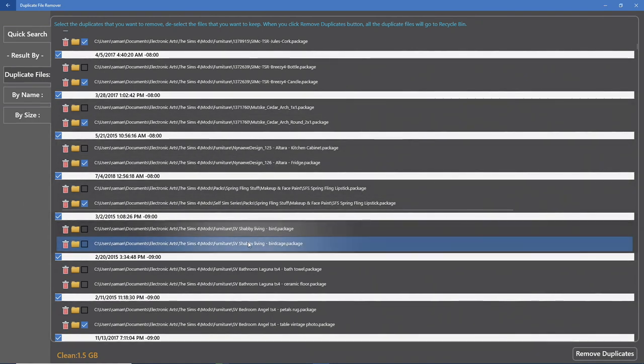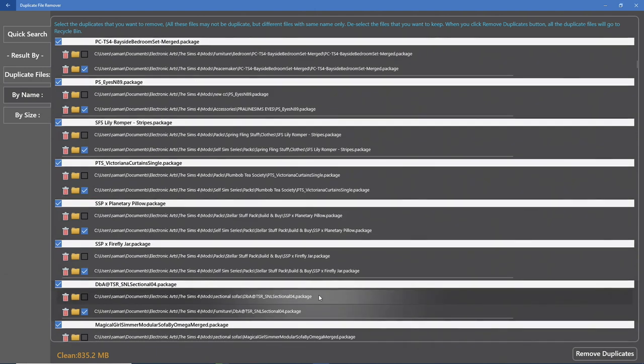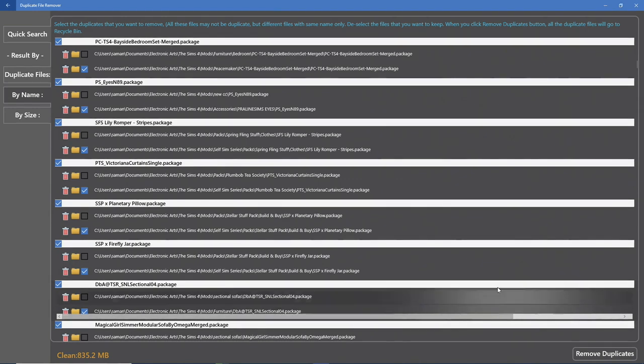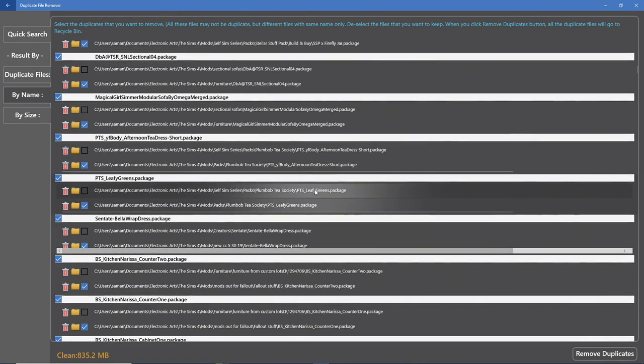I just realized — if you do it by name, it shows ones where names are similar, but if you do it by 'duplicate files,' that's the one that checks both the name and the size. I'm clicking 'by duplicate files' — and as I scroll through, they really are duplicate files appearing in different folders with the exact same name. So I'll continue searching through them to make sure, and then remove the duplicates.